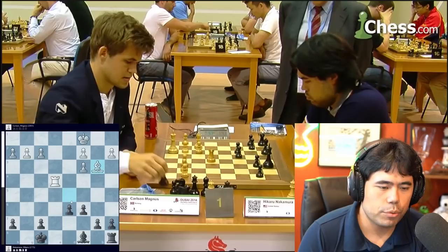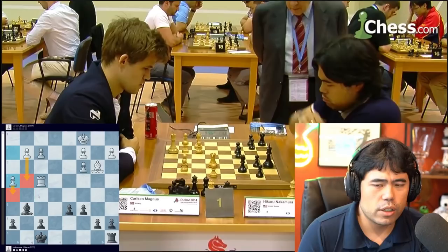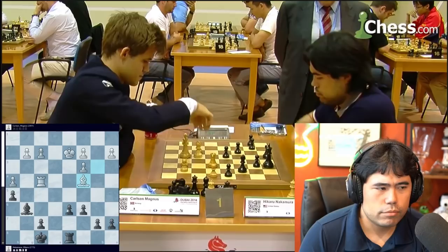It goes Rook e4. If I play c6, Bishop b3 — this is 2014. It's still tricky to play here but I still thought I should be better. I go Bishop g6 of course, guarding both pawns on f7 and h7. He plays h4, trying to maybe go g4 and h5 at some point to complicate the situation. So I play h5, stopping g4 — if he goes g4, I trade and he has isolated pawns. After h5 he plays King d2, trying to centralize the king. I play Rook d8, maybe with the idea of just d5, stopping c4.